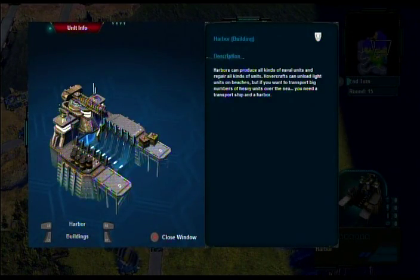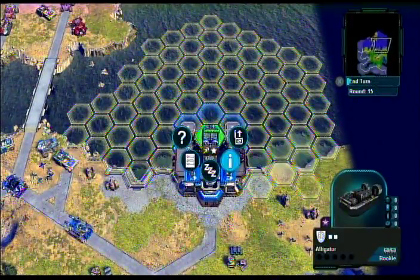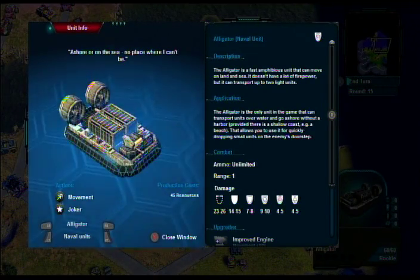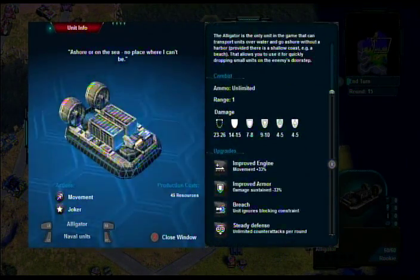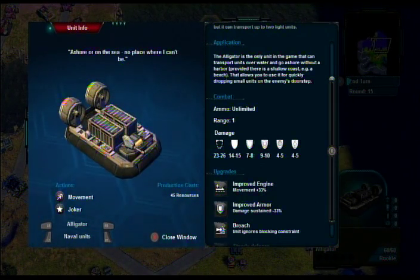Harbors can reduce all kinds of units. Hovercraft can unload light units on beaches. If you want to transport big numbers you need a transport ship and a harbor. A gator can attack as well — it can move on land and sea, doesn't have a lot of firepower but can transport up to two light units, so it will be able to attack. The alligator is the only unit in the game that can transport units over water and go ashore without a harbor. It provides at a shallow coast — a beach — allowing you to drop small units on the enemy's doorstep.